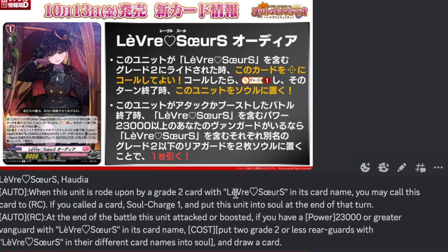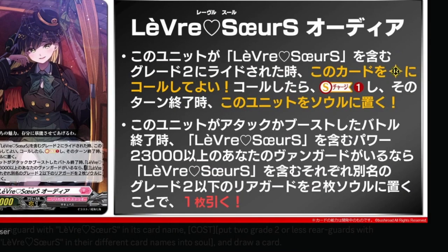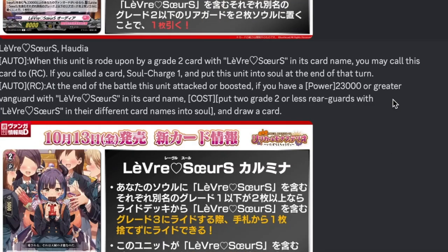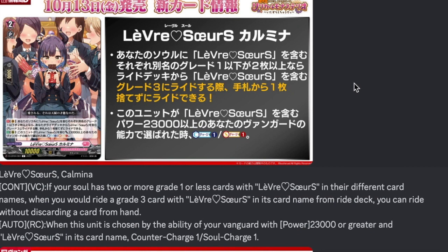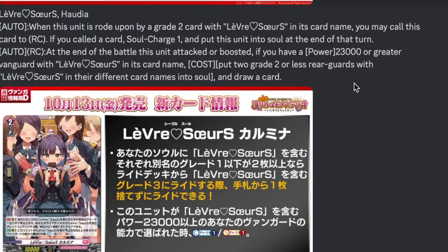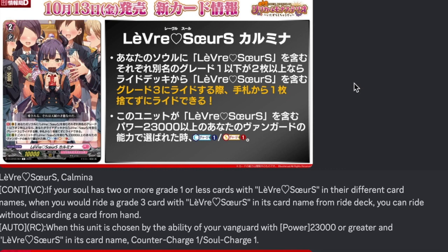It also has an ability that works with Granite and any grade two that will have that part of the name. Honestly a really good grade one — might show this in the deck as a four-of because that's a free two-to-soul and an extra draw. Then we have Levita Hot Solicitus Camilla — grade two, intercept, 5k shield, 10k base. Continuous vanguard: if your soul has two or more grade one or less with different Levita Hot Solicitus S card names, when you ride a grade three from your ride deck with that card name, you don't have to discard. And auto rear guard: when chosen by the vanguard's ability, counter charge one and soul charge one. This part alone warrants at least a two-of in the main deck.